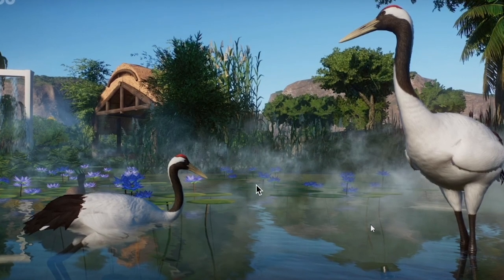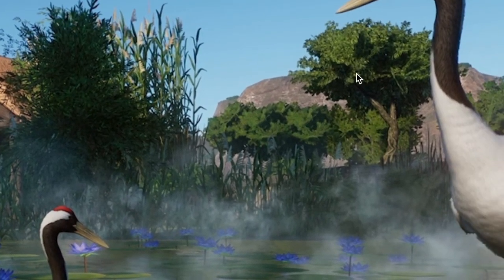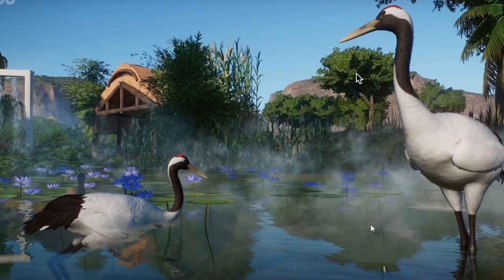I believe the mist that they have is not from the water heater thing that they're going to put out with the new update. Instead, I think this entire thing is just the effects that we get in the construction menu of the game. But I don't care — this animal looks absolutely beautiful. Look at that neck; every detail is so well thought out.